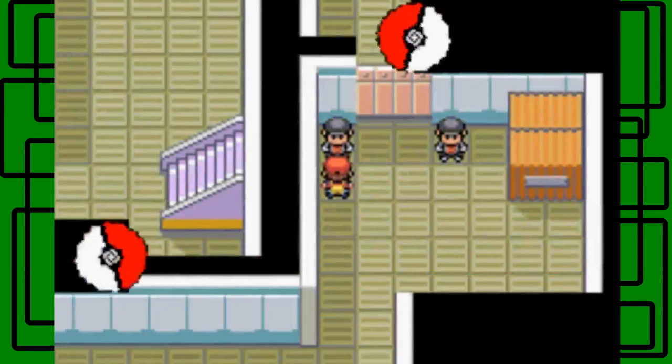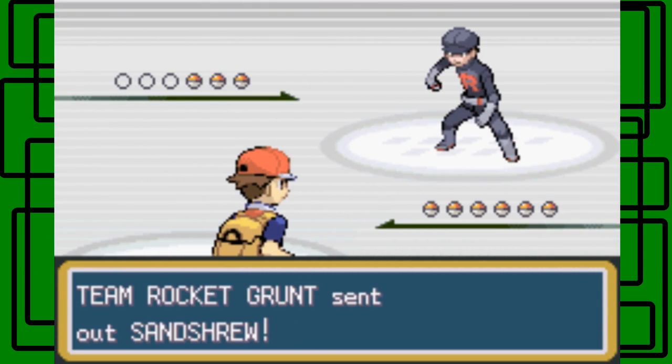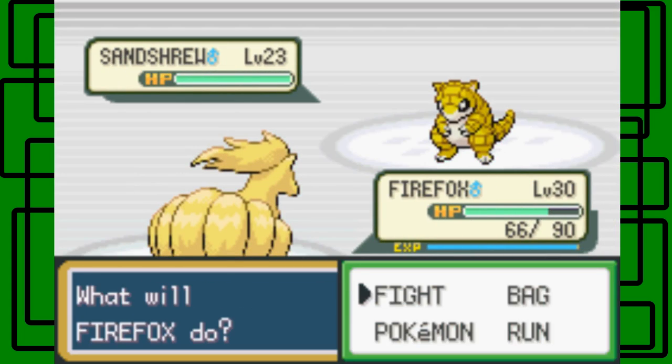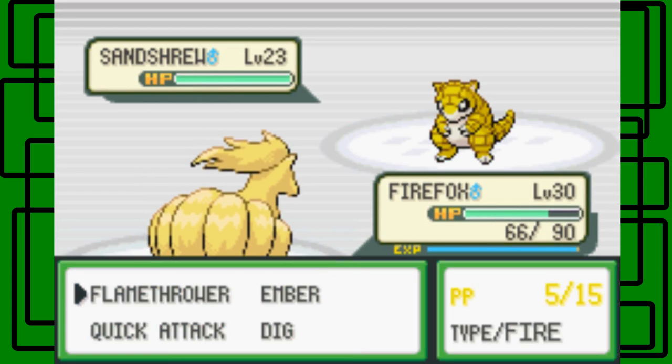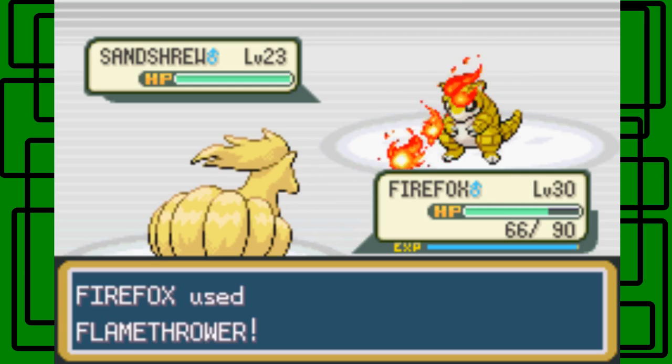You ruined our plans at Mount Moon. Yes I did. And I ruined them again. This guy's a Sandshrew level 23. I think it should be a Sandslash by now because I think it was like level 22. Let's take on this thing and use Flamethrower on it.